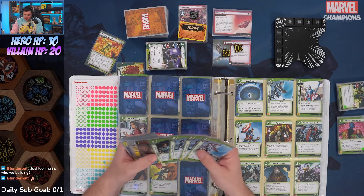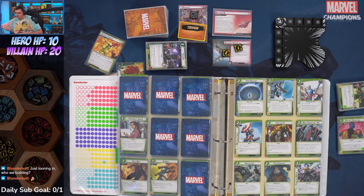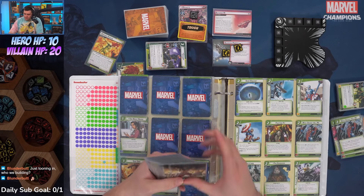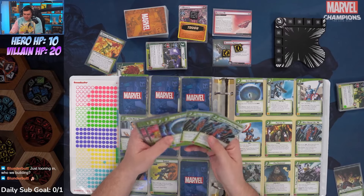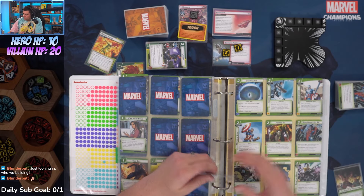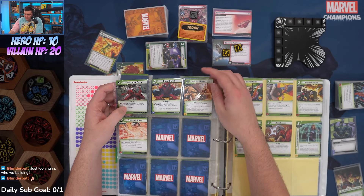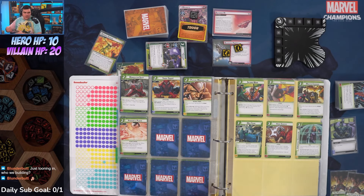We want to go Ever Vigilant to get those readies — she can hit that physical kicker pretty easily. We also have What Doesn't Kill Me. We have a really high cost deck right now — two, four, six, eight, ten. We want to run some Psychic Misdirections.